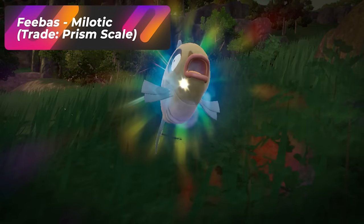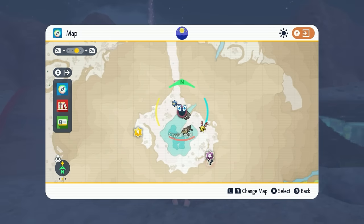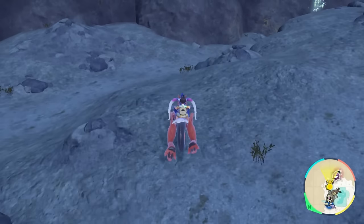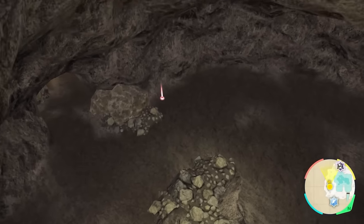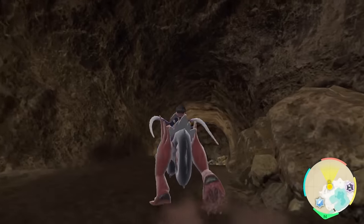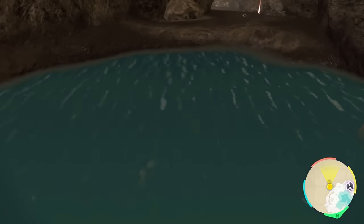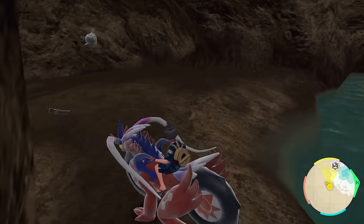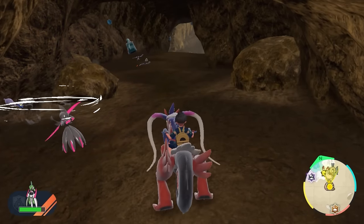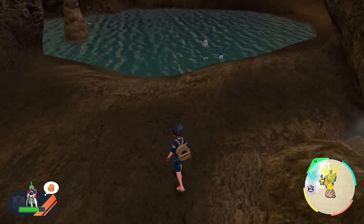Feebas is actually a tricky Pokémon to find, so let me show you the location. Head over to the Crystal Pool, cross the bridge and wrap around until you get into a cave. Enter the cave and completely drop down below. Once you land on the floor, you'll see another open area opposite of where a trainer is — head down that hole as well. You'll drop into a puddle of water, and if you walk away and come back, you can find a Feebas spawning there. If you don't see one, just walk in and out of the area or battle other Pokémon until Feebas spawns — this is the spot.